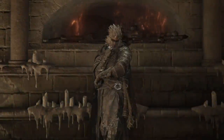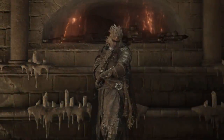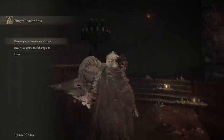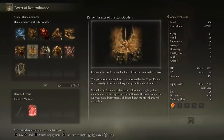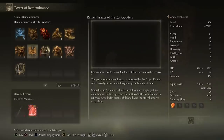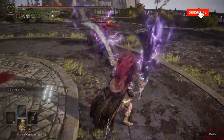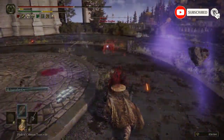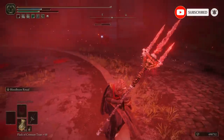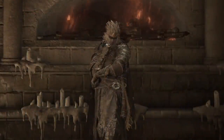Elden Ring has a lot of weapons, but it actually only has a few boss weapons — the special weapons that come from Remembrance Souls that you can go to the Two Fingers and swap into whatever you want. They all come with a very unique design and unique Ashes of War. But which are the best for each style of play? The most versatile, the ones with the best Ashes of War, the best passives, and obviously the coolest designs. Today I put together my top five, so let's get into it.